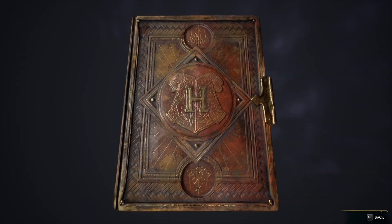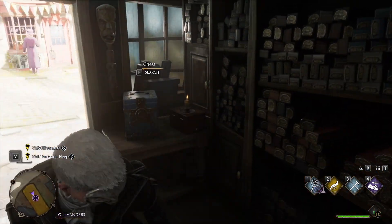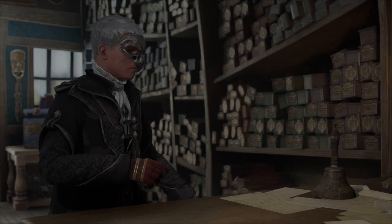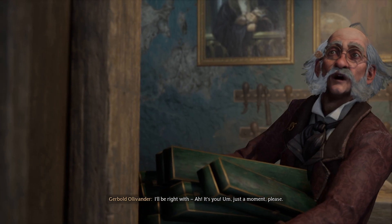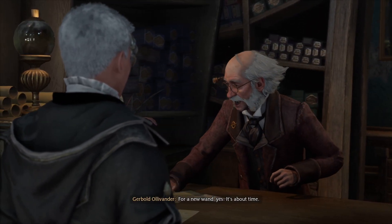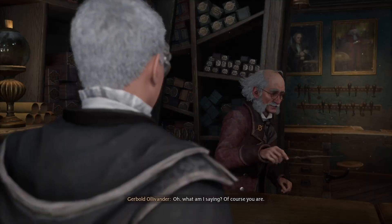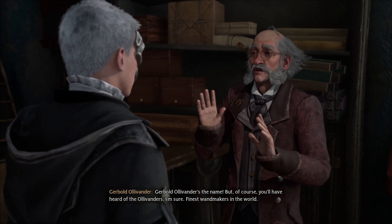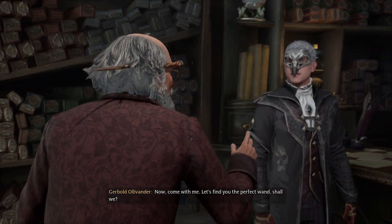I never remember where his shop is — you only really go to it one time. I wonder if we can go to it more times to modify your wand. Going to steal a Crimson Mystic ensemble. I'll be right with you — ah, it's you. Just a moment please. Hello sir, I'm looking for a new wand. Yes, it's about time! You're our new fifth year student, are you not? Gerbold Ollivander's the name. Of course you'll have heard of the Ollivanders — wand makers, the finest wand makers in the world. It's a pleasure to meet you. Now come with me, let's find you the perfect wand.